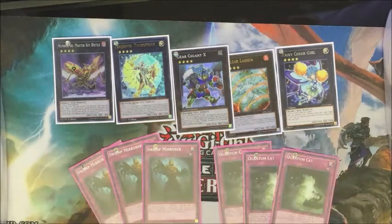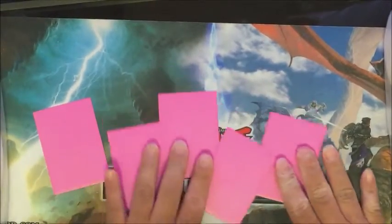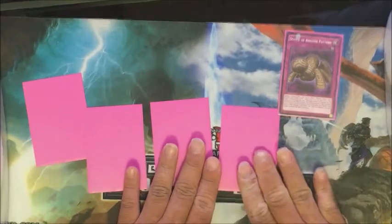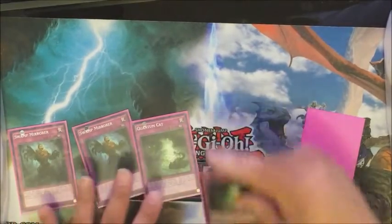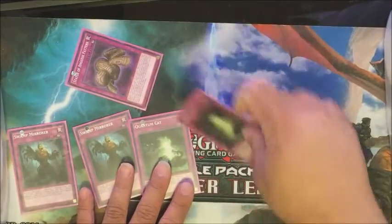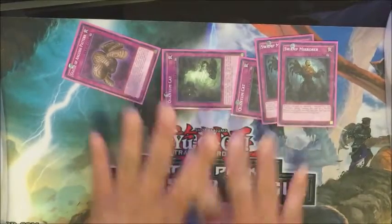The coolest part is summoning Lagia. Say this is your hand — it's a very powerful hand. You would set all your continuous trap cards and end your turn. Chain link order is very important, because for every continuous trap card that becomes a monster, you can destroy a card if Lagia is already visible on the field. So if your opponent has four or five cards on their side, you chain everything — one, two, three, four, five — the last one resolves first, then each one pops a card. That's a plus four and you still have a five-monster field.